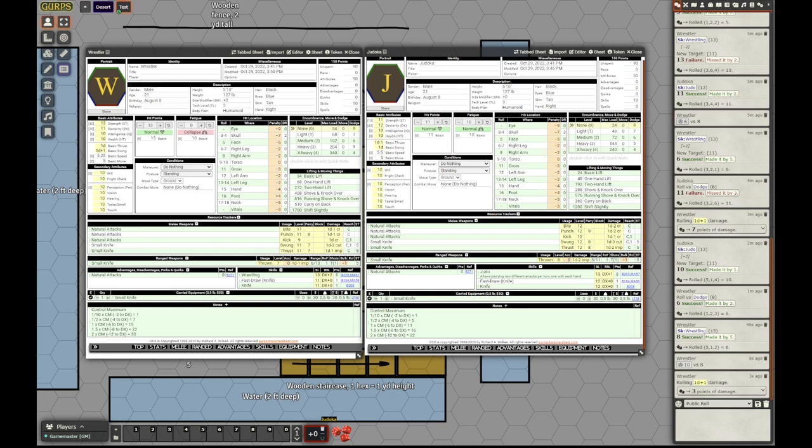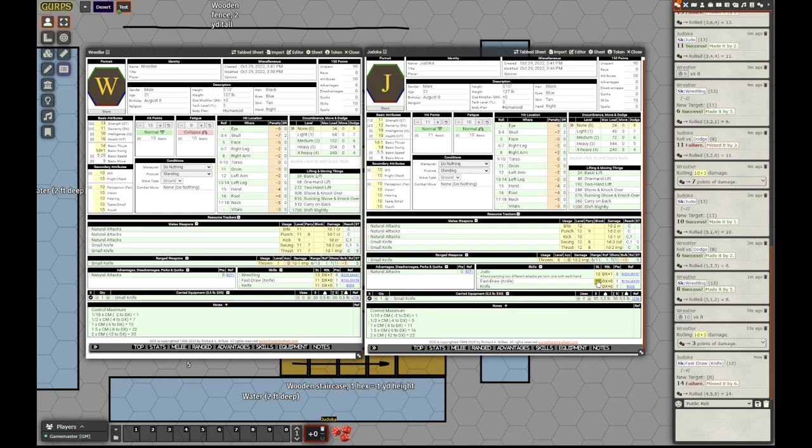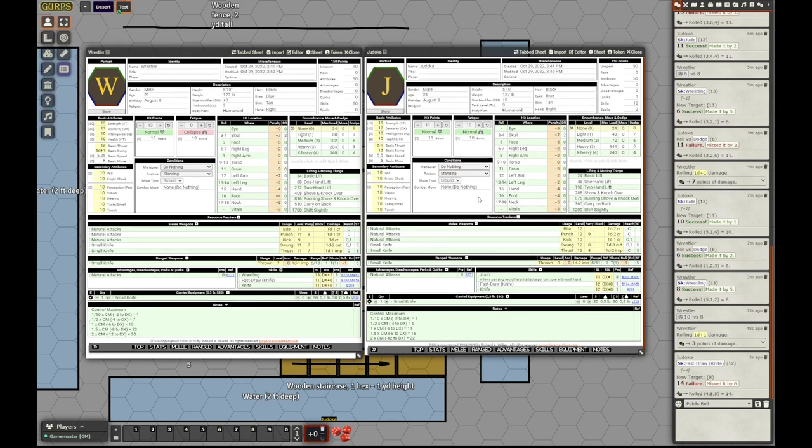The judoka doesn't have many options. He tries to fast draw his knife at minus 4. And since he is grappled, drawing a weapon requires a dexterity roll — he fails it and does not draw his knife.